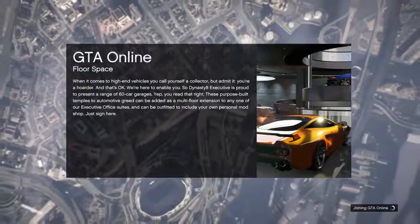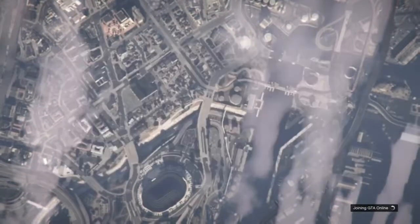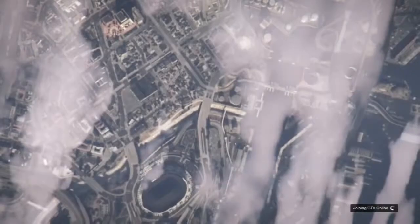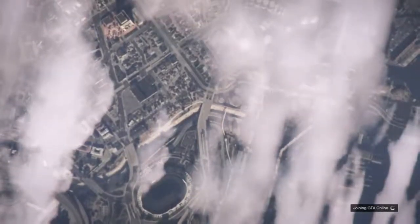You want your spawn location to be set to your Maze Bank or wherever your garage is. For you guys watching this for the first time who don't know about this glitch, there are a lot of requirements before you can even start this. I'll leave the link in the description for the lowrider dupe glitch — check that out. Do not attempt it, just watch it, then watch this video.